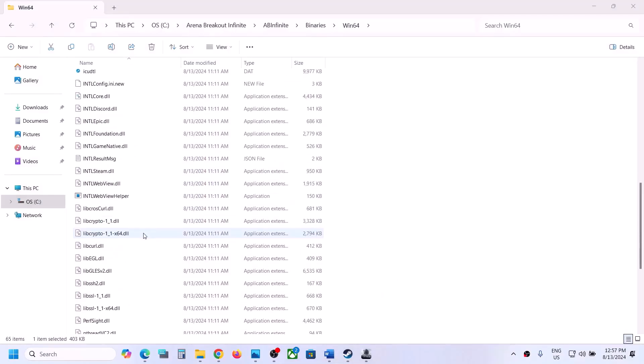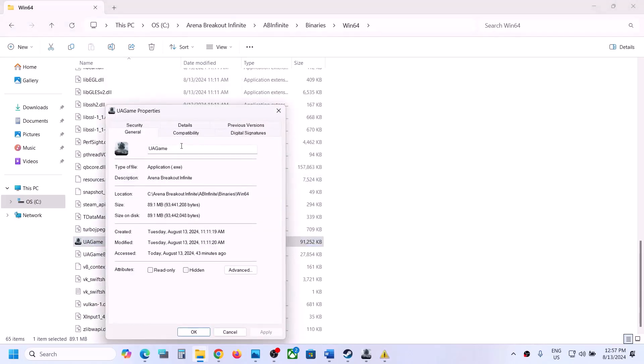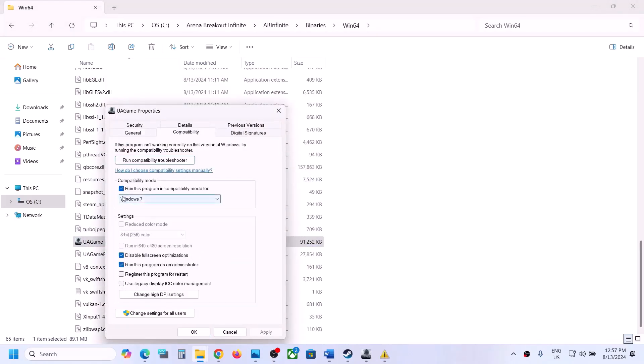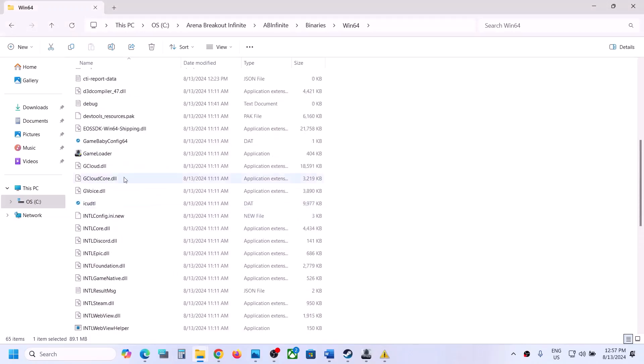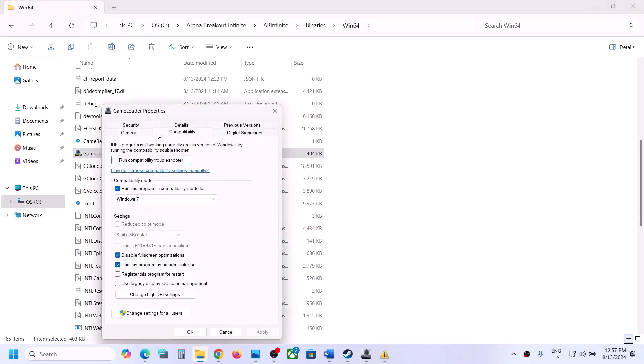If still not working after putting a check on all these compatibility boxes, you can uncheck all these boxes, hit apply, click OK. Do the same thing with the first exe file — right-click, select properties, and uncheck those boxes, then hit apply. Then follow the next step.